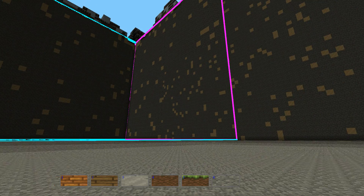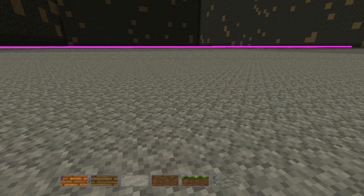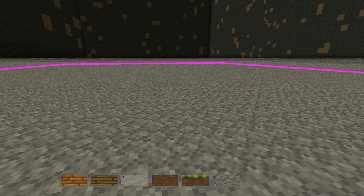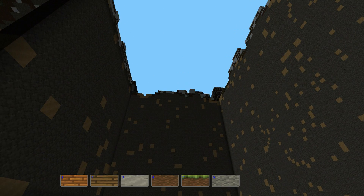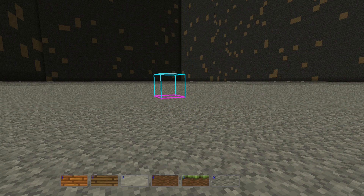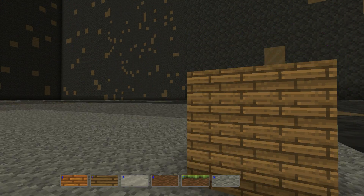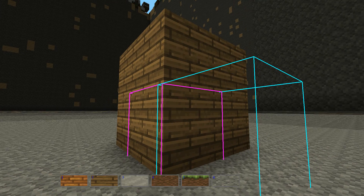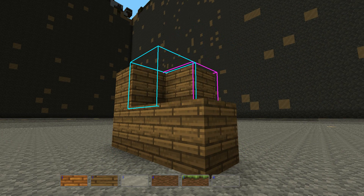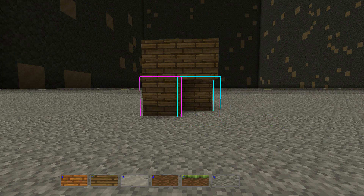Okay, new game — perfectly flat terrain, I can build right here. Let me just level it down to a tiny block. It looks so tiny up close, but when you bring the camera over it's huge! You can decrease the size and then boom — the blue indicator makes sense.